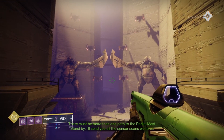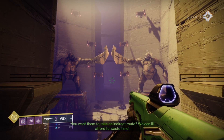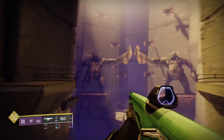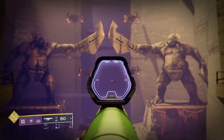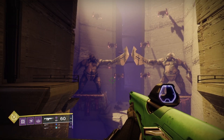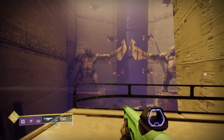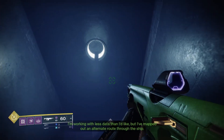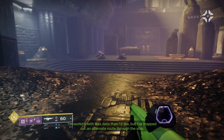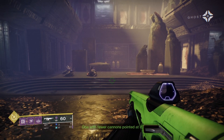There must be more than one path to the radial mast. Stand by — I'll send you all the sensor scans we have. You want them to take an indirect route? We can ill afford to waste time. Before I go — look at these statues. They remind me of the old content. Crown of Sorrow, or the Penumbra season... Season of Opulence. I'm working with less data than I'd like, but I've mapped out an alternate route through the ship — one with fewer cannons pointed at it.